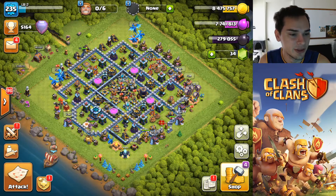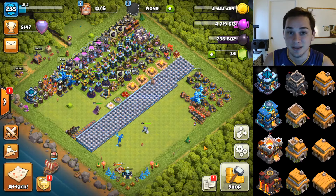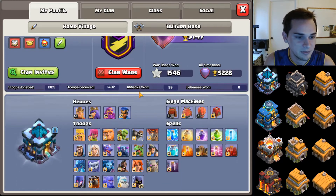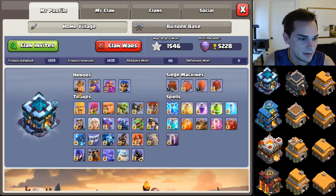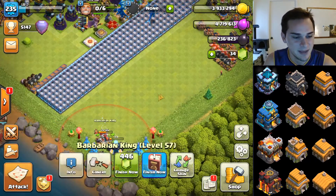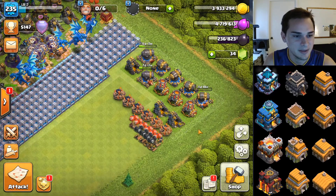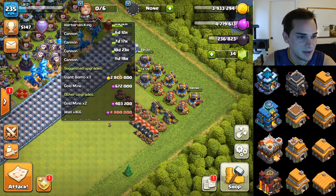Starting off we have town hall 13. I'm going to show you guys the progress base for pretty much all the town halls since that's a better way of seeing how close to max it is. Here is my town hall 13 progress base. In the lab, there are two more upgrades left: the Wall Wrecker and the Stone Slammer, plus the Barbarian King. Everything else in the lab is maxed. On the defensive side, everything on the left is maxed and the right side is not maxed. All heroes are maxed besides the king at level 57 — we need to get that to 75. We still have cannons, mortars, traps, and a few gold mines left.